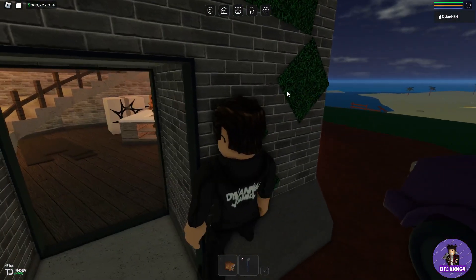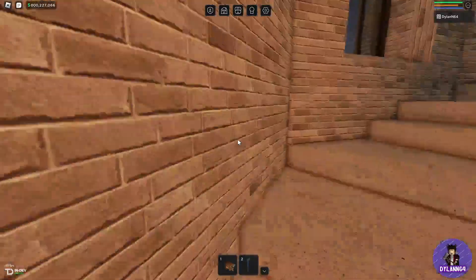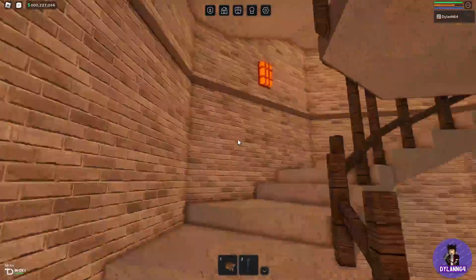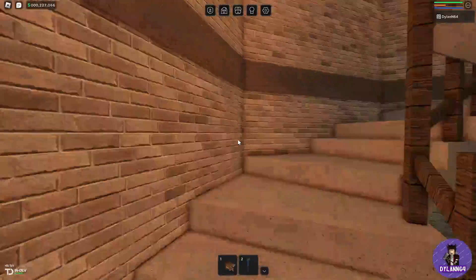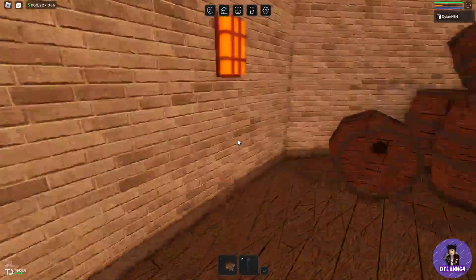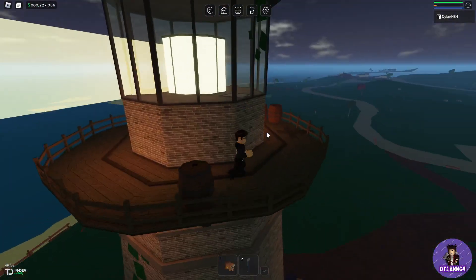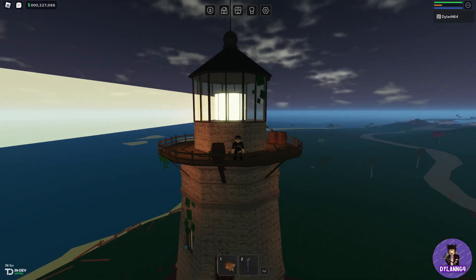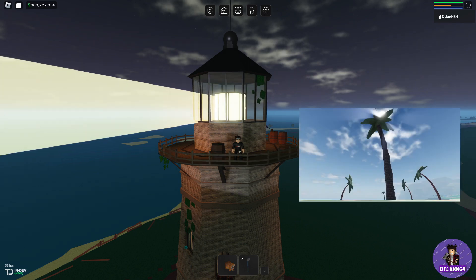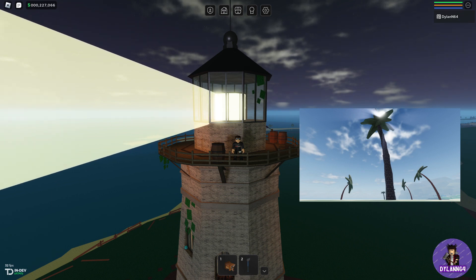Brand new update — version 1.11.0. I'll let you know what it is when we get up to the top of the lighthouse. Right now we're at the top, when you get up that ladder, and it is something to do with trees. Yet again, a new tree in the game — and that tree is the King Bob tree.